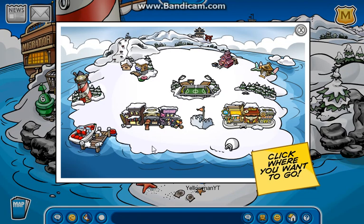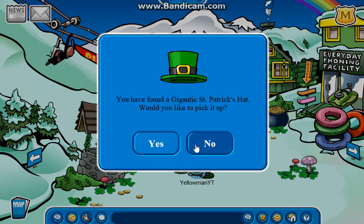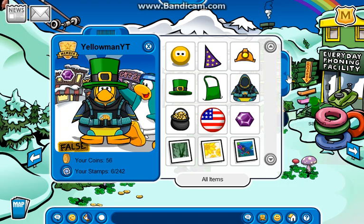Let's start off with the free items. For the first free item, you're going to want to head over to the ski village. And there are the gigantic St. Patrick's Day hats. Let's pick that up and put that on. That looks really cool.